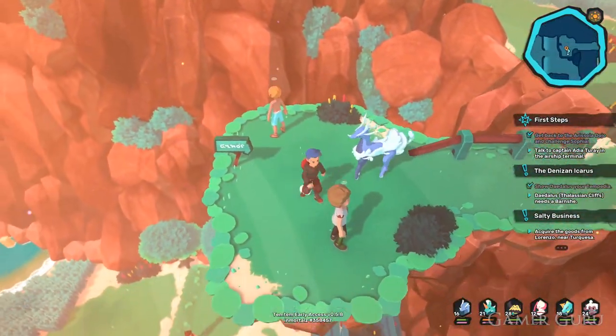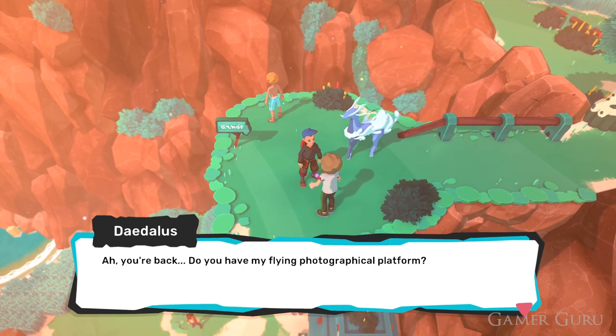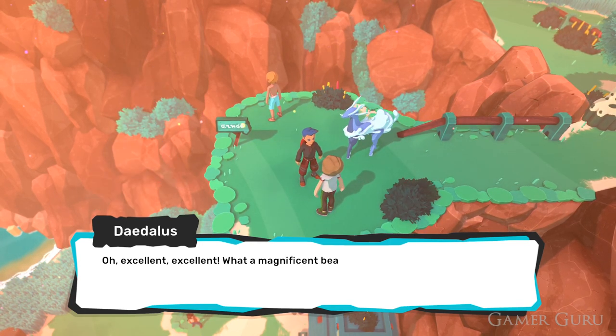To initiate this side quest, we need to speak to Daedalus, who is the NPC we can see right here at the Thalassian Cliffs. What he asks us to do is to go and capture a Banshee, unless of course you already have one.